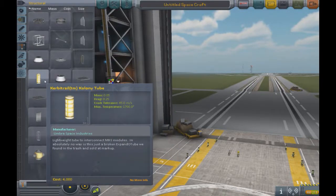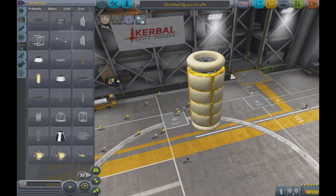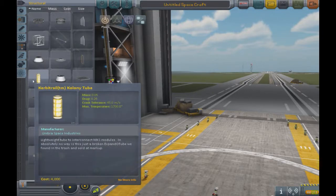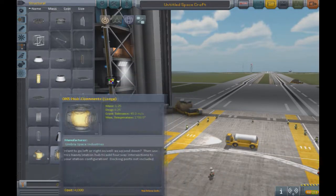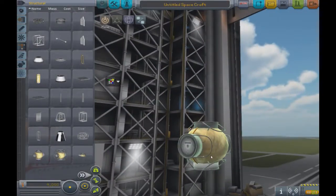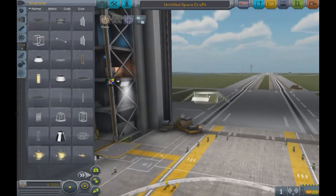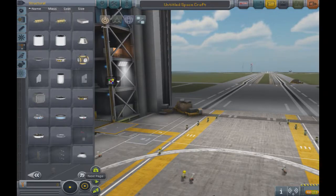There's not much until you get to the structural section. We have this Curbitat colony tube, which allows your Kerbals to get around between modules. In other bases, you'd have to EVA to move Kerbals craft to craft, but with this tube and the Crew Manifest mod, you can transport them from inside. We also have these OKS hub connectors in 1.25-meter and larger structural variants, plus a module cap.